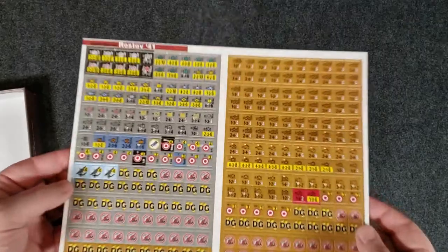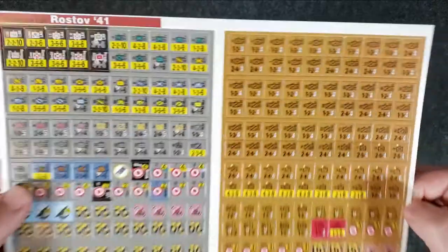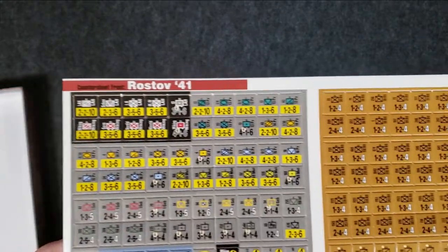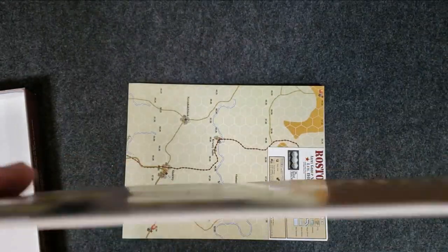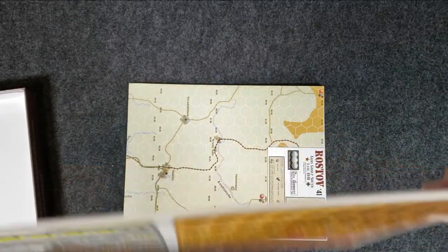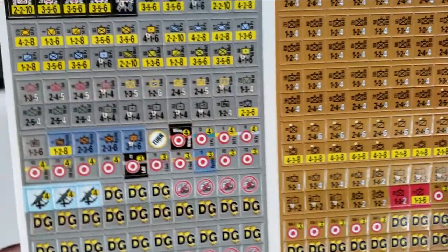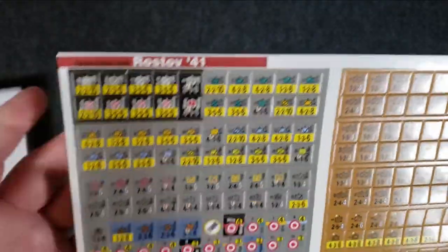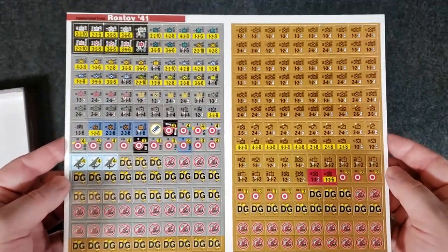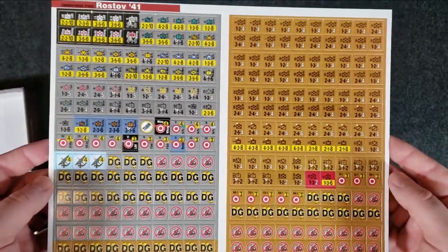Let's look at these counters. It's going to be the standard combat series normal counters - half inch counters. They are getting to be among the smaller type counters out there, but they have good thickness actually. I feel like they're actually thicker than usual standard combat series half-inch counters - that's nice. They have more of a traditional feel. The first game in the series probably came out in the early nineties, so they have a real old school wargamer vibe.